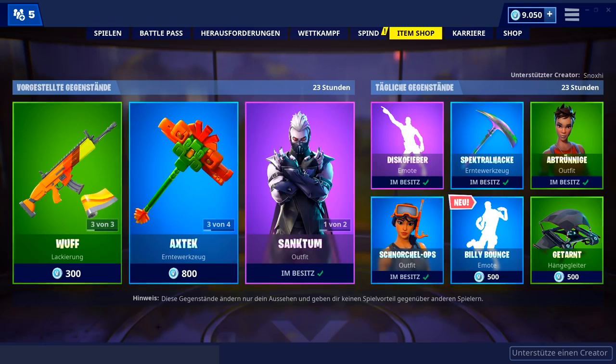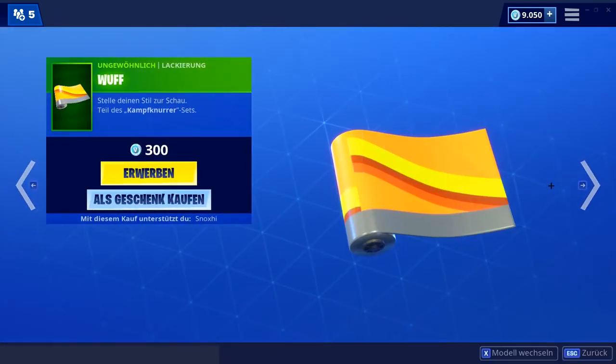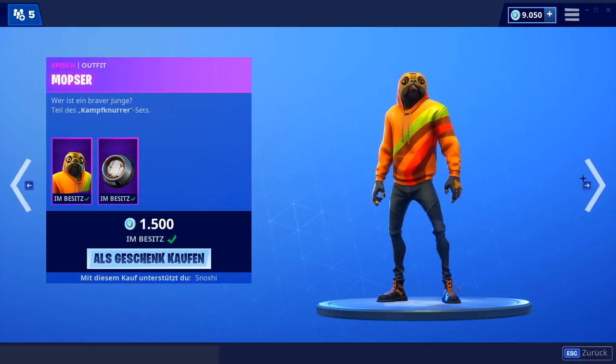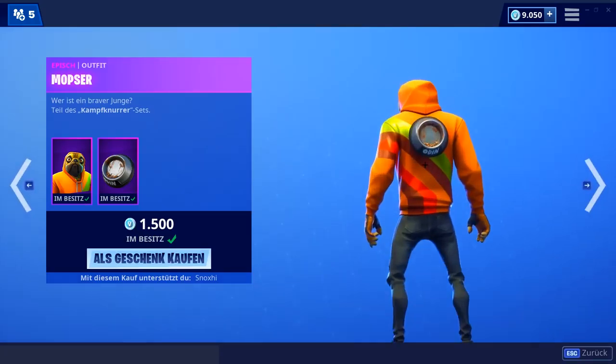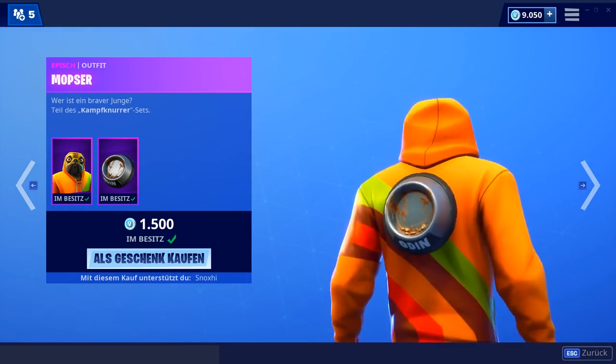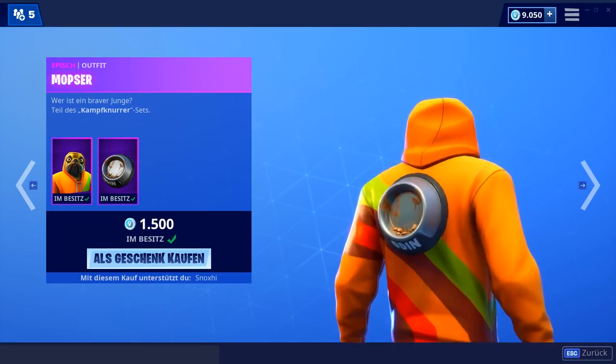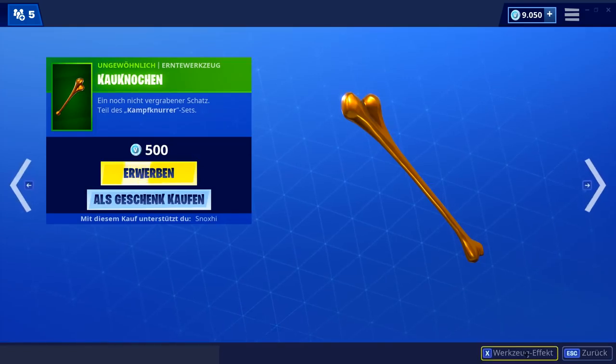Schauen wir mal kurz auf der linken Seite — erstmal die Wurflackierung, gestern neu. Dann der Mobster-Skin mit seinem Backpack. Gestern hatte ich einen ziemlich guten Kommentar: jemand schrieb, dass kein Hund der Welt sein Essen hier drin übrig lassen würde — das kann ich mir wirklich gut vorstellen. Und dann noch der Kauknochen für 500 V-Bucks.